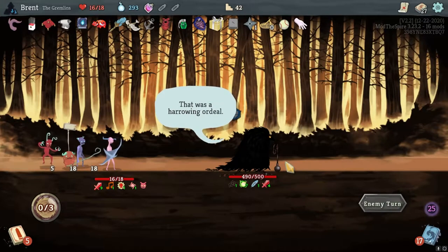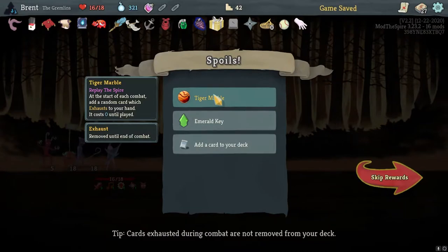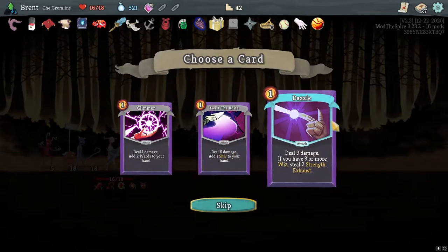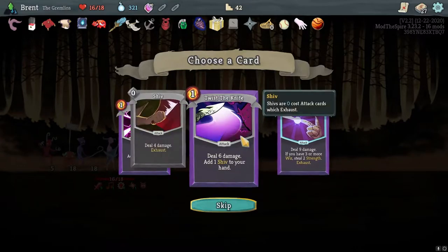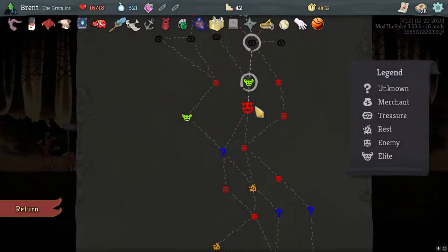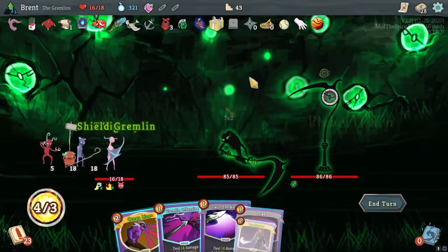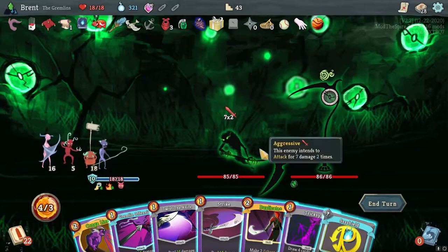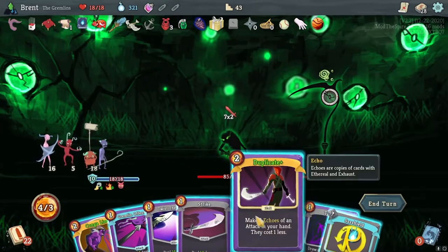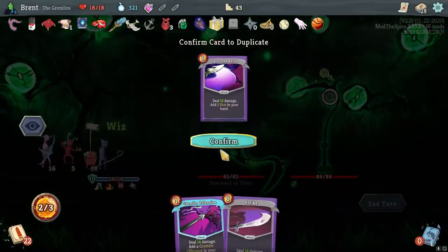Tiger Marble. Emerald Key. Twist of the Knife is pretty good - another attack to cast actually. A shield. Honestly, duplicating Twist of the Knife seems like the best one.